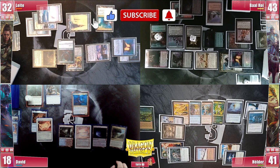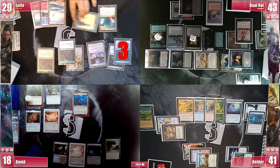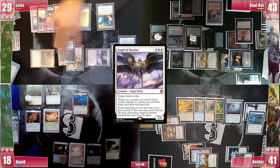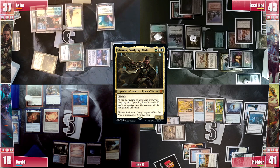Leite's Mana Crypt decides to slap him, and his quest for 55 life keeps far on the horizon. He plays an untapped Temple Garden and goes to combat, attacking David for 7 damage. Leite gains 10 life and proceeds to his end step, triggering his commander and paying 6 mana to draw 6 cards. He discards at cleanup and we're back to Baal's turn.